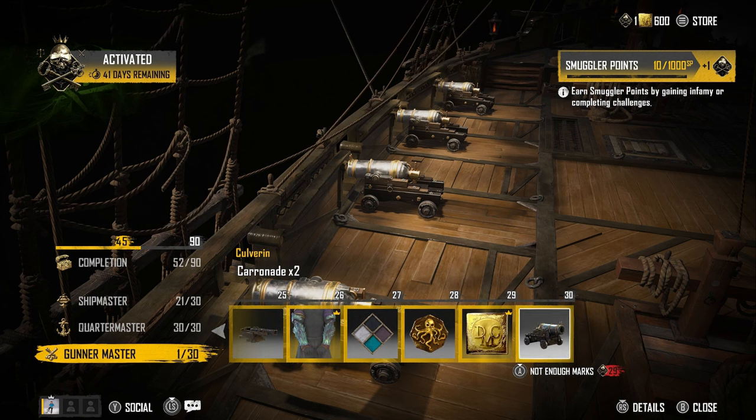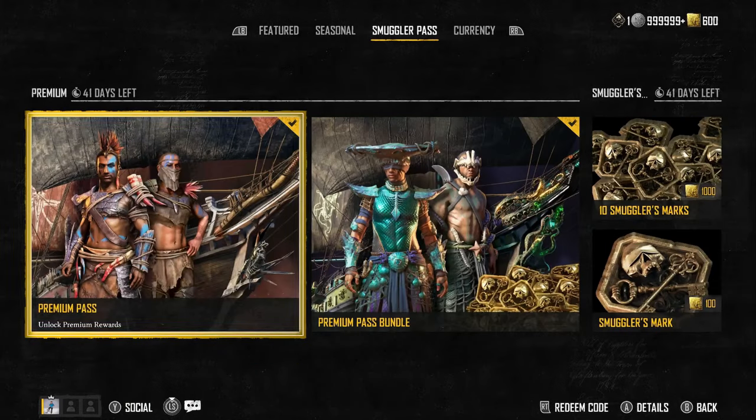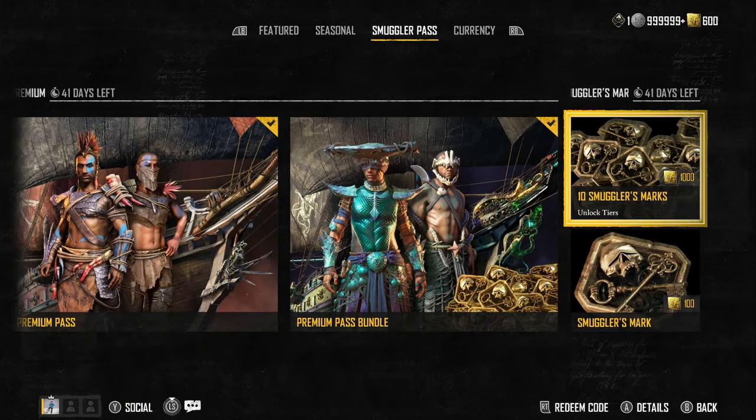Ubisoft are well aware it's a grind. They know that as the season approaches its end, players will start panicking — thinking they have 41 days left, a full-time job and a family, and won't have enough time. So they'll go to the store and purchase smugglers marks for tier skipping — 10 marks for 1,000 gold, costing around eight pounds. That's exactly what Ubisoft is counting on.